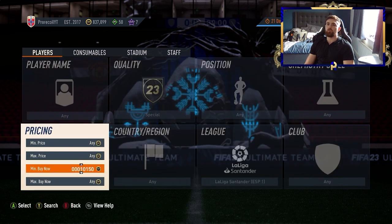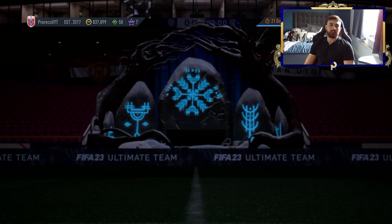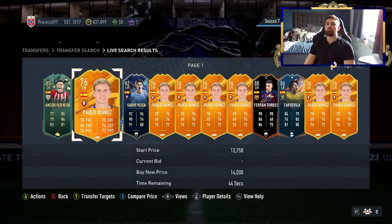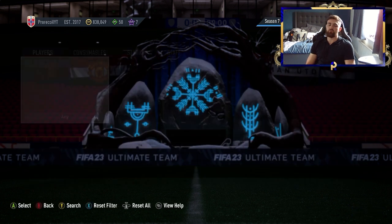A good place to start — if we go to Special and set up the Spanish filter, you find players like Abenez. If we have a look over on Footbin, the 14k card has a 13.8 minimum, which is unfortunate.